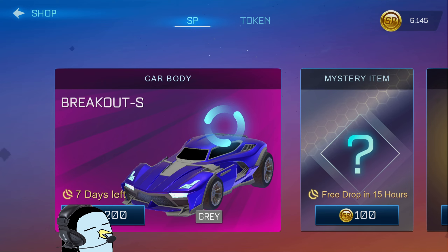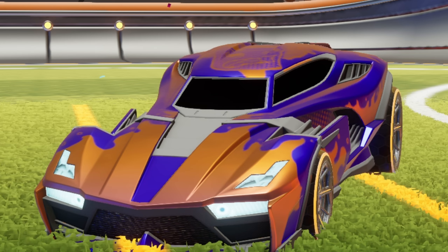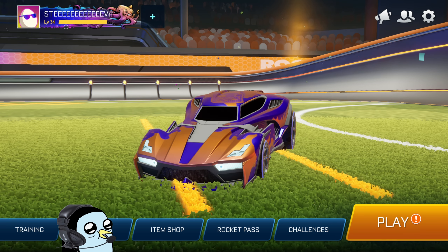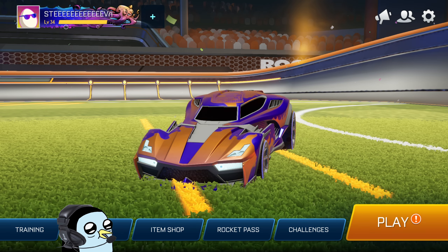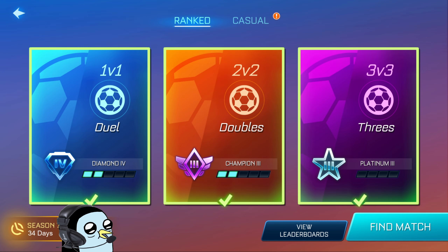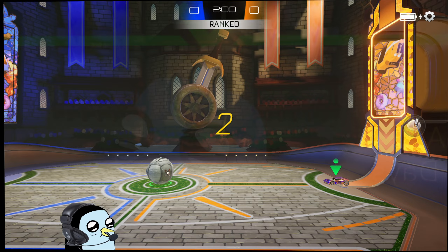Today we are going to be doing some op testing on the gray Breakout Type S. It has been a very long time since I tested this car — I want to say it was probably season one or two when it came out, maybe even pre-season. We're going to be jumping into each of the modes at least once, and if we struggle in one we may try to make it up at the end.